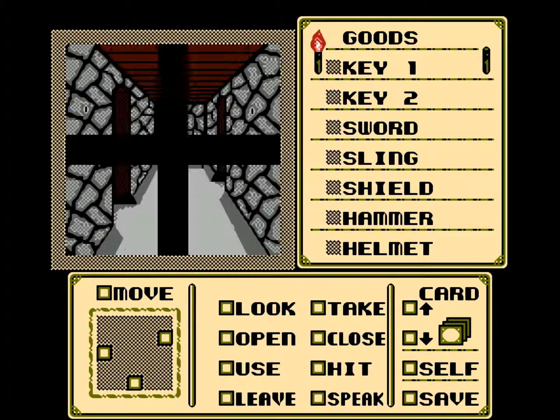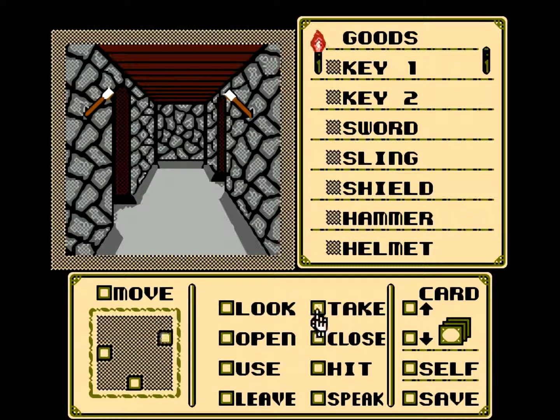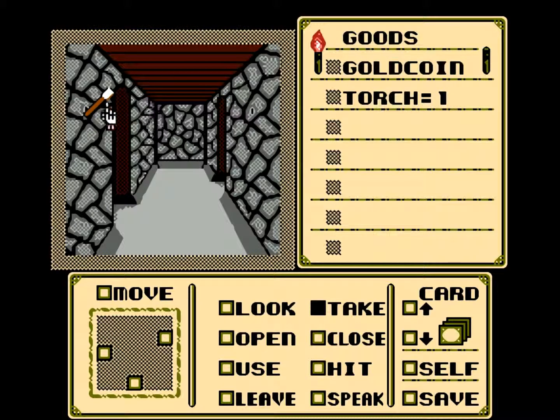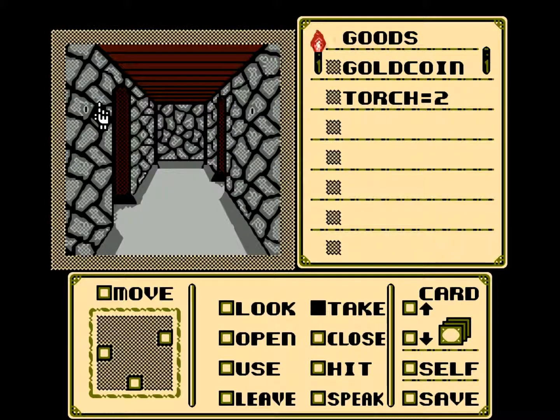It's a balcony, sorry — a passageway with two arches. Since I used up all my torches, I'm gonna pick up these two. And I'm gonna end this video with the tunes of impending doom. When we come back, we will probably light the torch. See you next time.